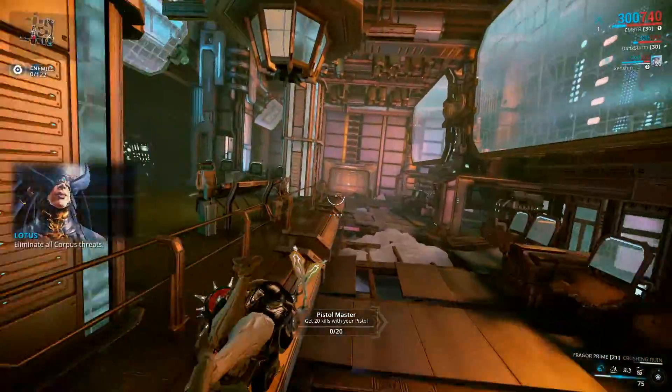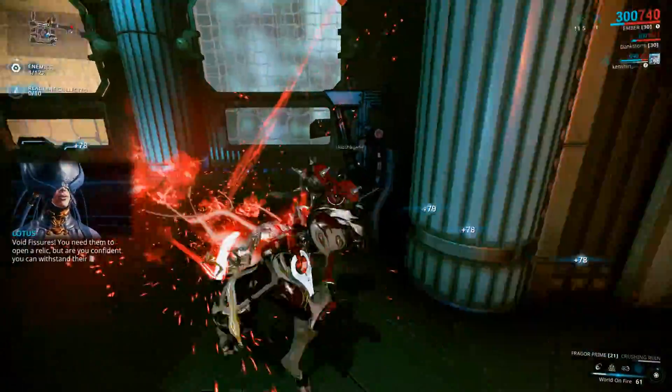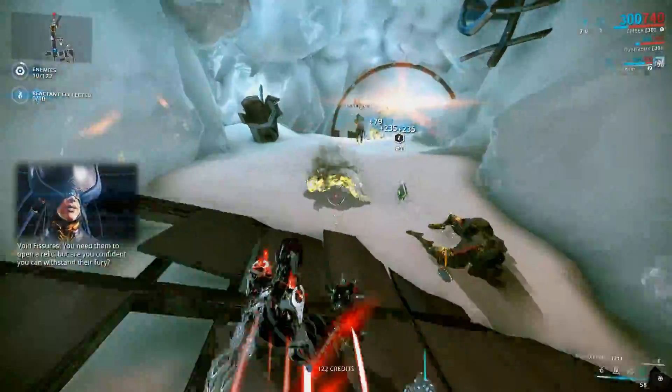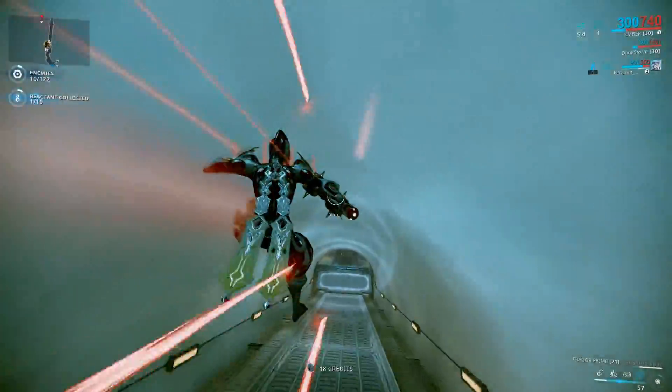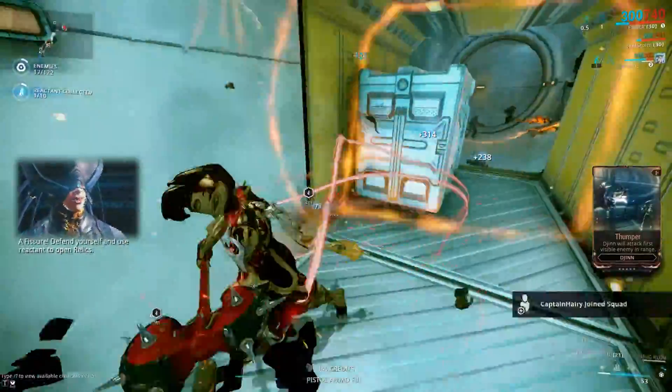ELIMINATE ALL CORPUS THREATS. Avoid Fishers! You need them to open a relic, but are you confident you can withstand their fury? A Fisher! Defend yourself and use Reacting to open relics.